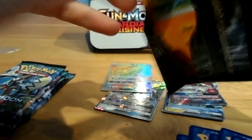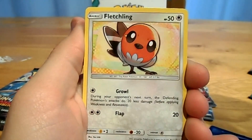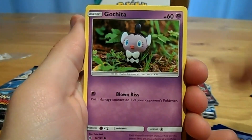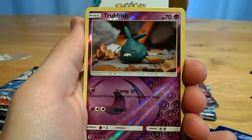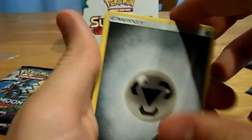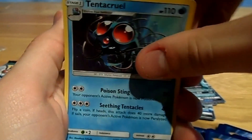A Lycan Rock pack starting with a Barboach, Carvana, Fletchling, Litwick, Gattita, a Riffler's Trubbish, and a Toxapex GX — that makes GX number five! A Metal Energy, an Energy Recycler, a Tentacruel, and a Joyplan.